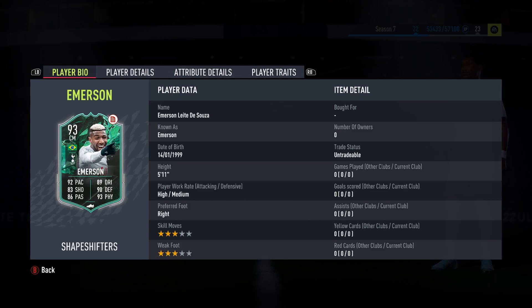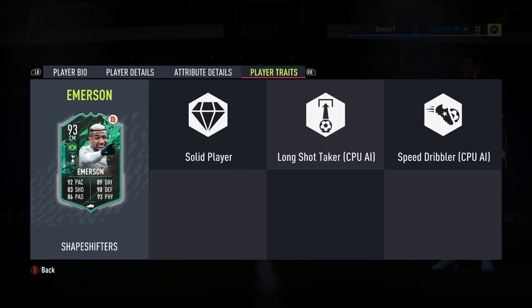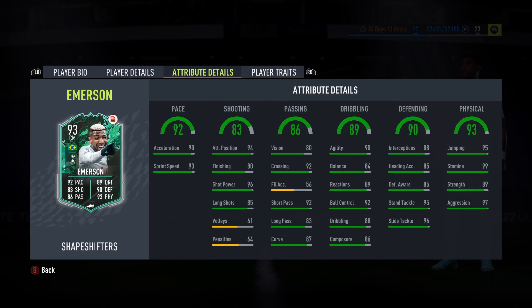He's 5'11" with a high/medium work rate, right footed, 92 pace which is always fantastic. He's gone from a 79 common right back to a 93, there's always going to be a very nice upgrade there. It just depends on that skill move and weak foot which we'll have a look at at the end of the video to see if he's loaded up. Solid player is his traits, we've got very good stats.